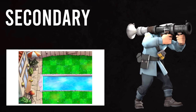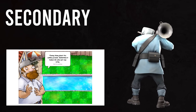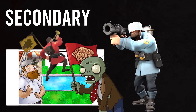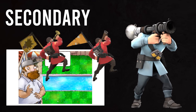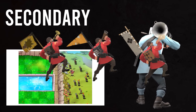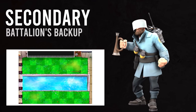For our secondary, I knew from the start Dave should have a banner, but to pick one I agonized over such a decision. The deployed Buff Banner resembles the Flag Zombie's accessory, the Battalion's Backup gives the team a critical defensive boon, and the speedy mollusk conqueror can call back to Stinky the Snail. Ultimately though, I decided on the Battalion's Backup.